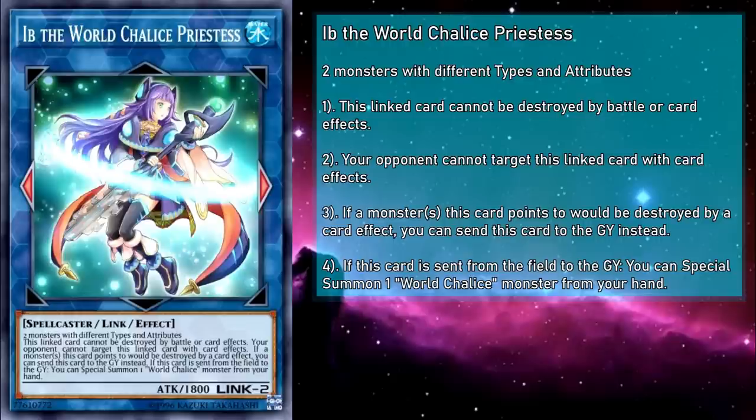With that stat line, it unfortunately doesn't have what it takes to be an offensive powerhouse, so you won't be able to leverage those protections into something more aggro. Instead, it'll usually end up being a very protected monster that you can trade in to give protection to another card. But you could make it more offensive with some buffs. Its sideways pointing arrows aren't always the best for link climbing, so you'll usually be making this later in your combo, but once you get Ib into the main monster zone, your ability to link summon opens up dramatically.